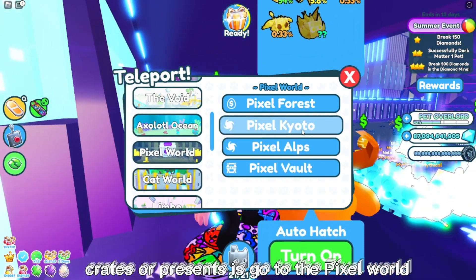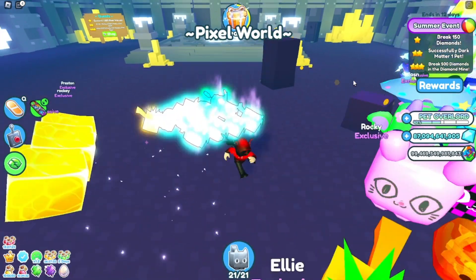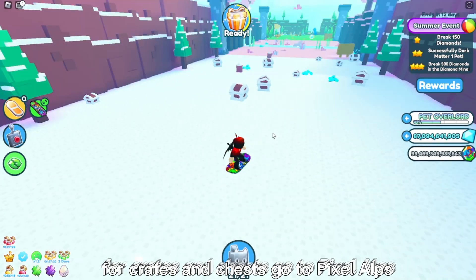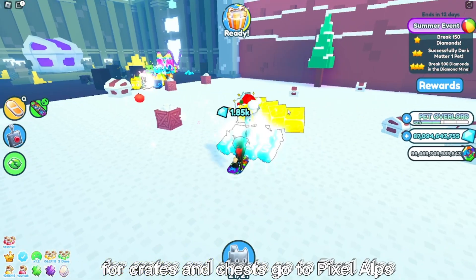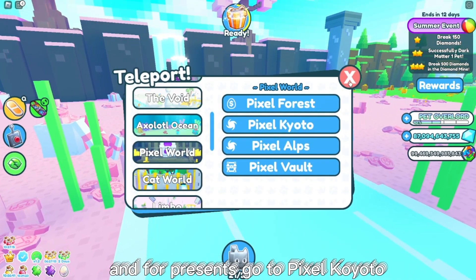Another tip for breaking chests, crates, or presents: go to the pixel world for vaults and safes, go to pixel vault for crates and chests, go to pixel alps, and for presents go to pixel coyote.